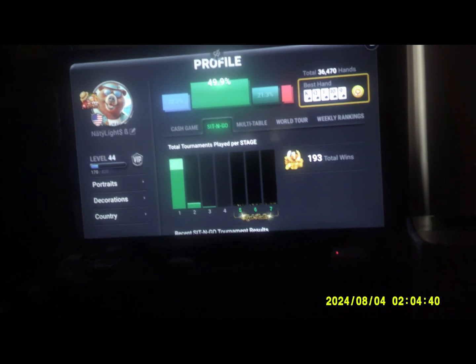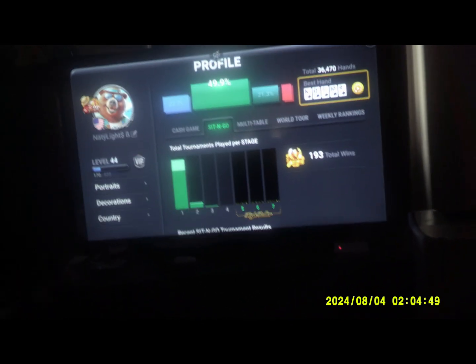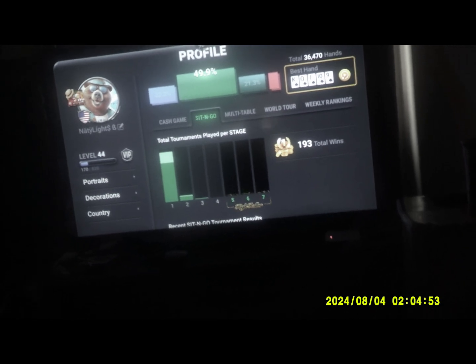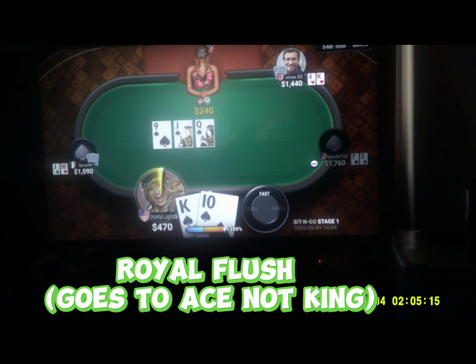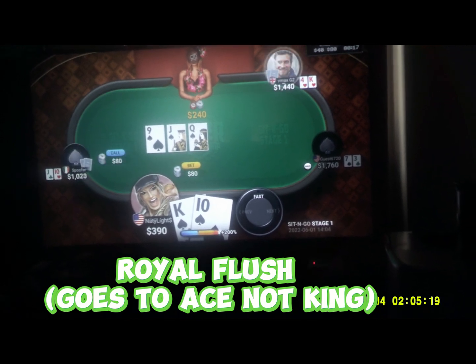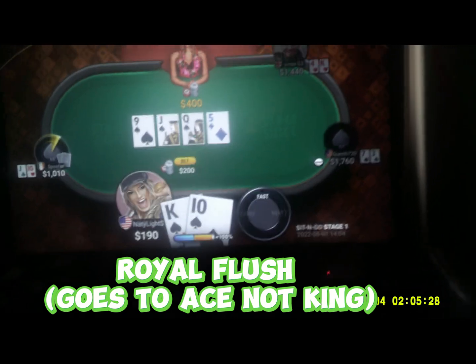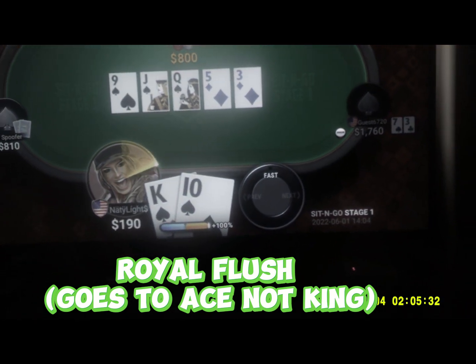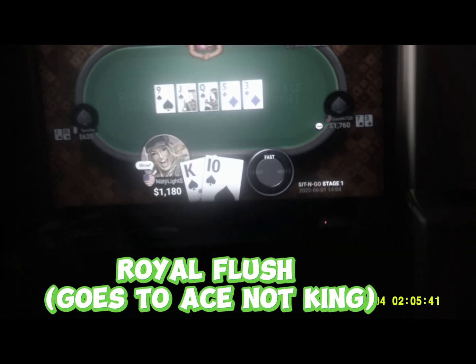Now I'd like to show you the most powerful hand that can't be beaten — a royal flush. I don't have an example to the ace, but I'll show you a royal flush nine through king of spades. I'm at the bottom with a king and ten of spades. There it is: nine, ten, jack, queen, and king of spades — a royal flush. The best would be to the ace of spades, but this one going to the king is still practically impossible to beat. Technically this is a straight flush to the king, but still an extremely powerful hand.